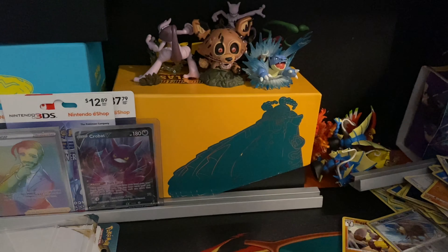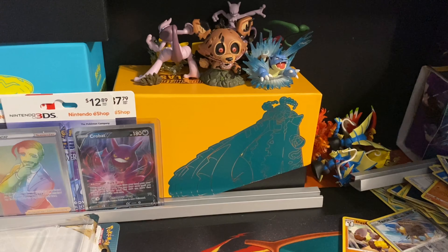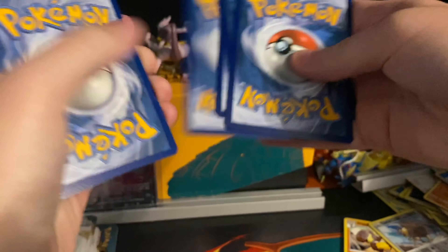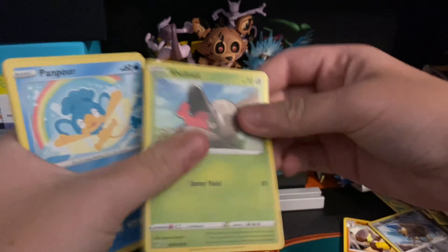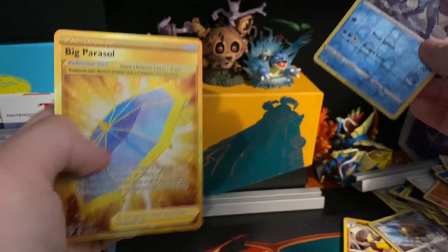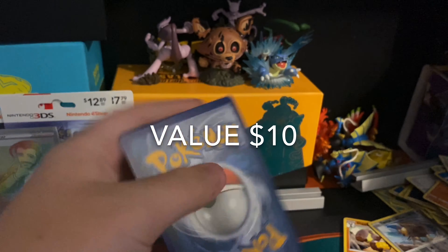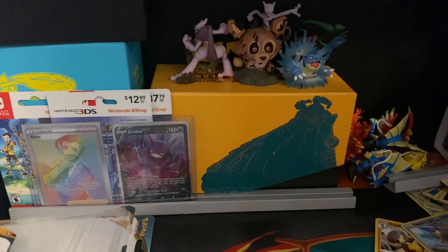All right, so the first pack will be a Centiskorch. Code card to the side. Psychic type energy, Corsola, Lunatone, Struggle Gloves, Diglett, Swoovit, Shelmet, Pansage, Teddiursa, first holo of Sweetgoon, and the final card will be a Big Parasol — golden secret rare! Oh, quite a good card. Gotta sleeve that bad boy.